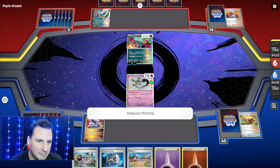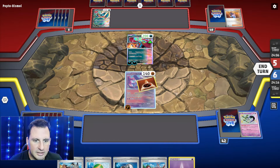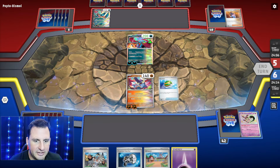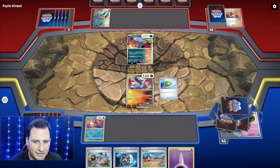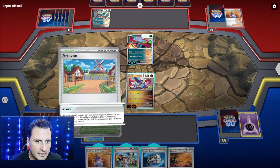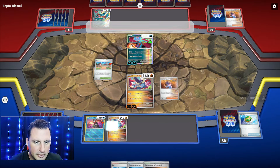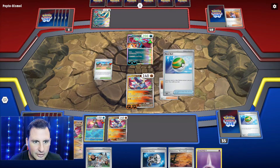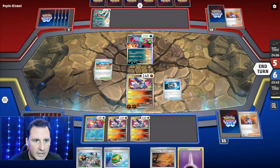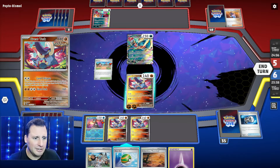Frenzied Gouging - oh, Nest Ball! Nest Ball is definitely going to be Greninja's. Gotta find me some stuff, and we found Sada. Now let me go get another Great Tusk - Sada, vitality, boom, put that there, that's awesome. I've already done that. Let's get down and Counter Catcher to make it a little difficult.